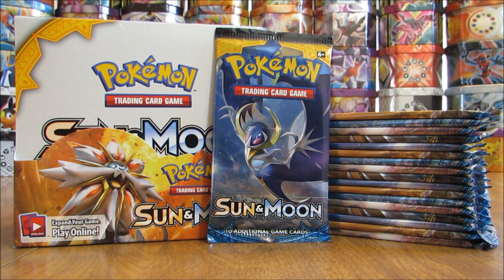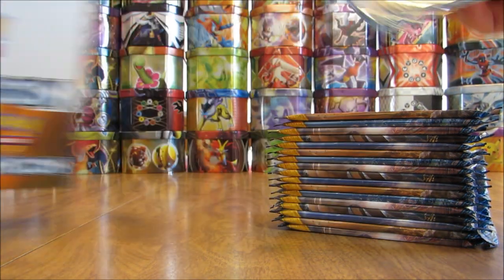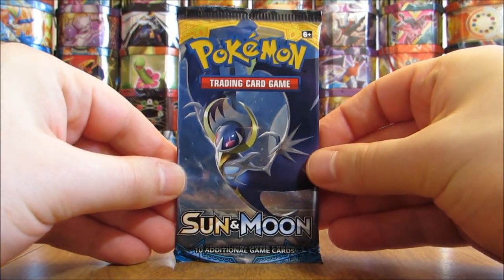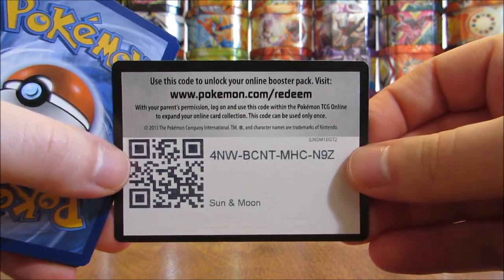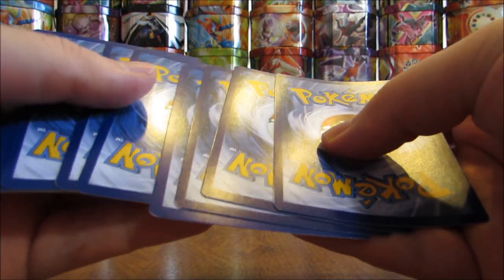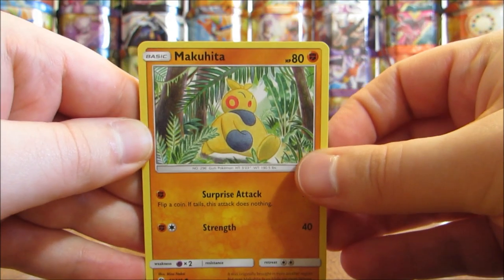Part one was pretty good to me — pulled out a rainbow hollow slash hyper rare and then the expected amount of hollows and ultra rares. So I'll get to part two here, 18 packs to open up. Did get this box from Collectors Cash for $89.99; you'll find a link to their website in the description of this video.